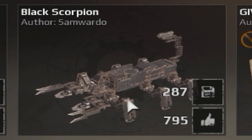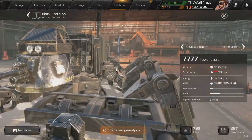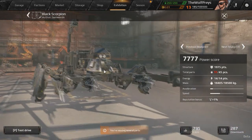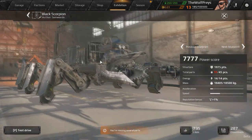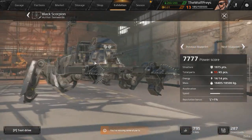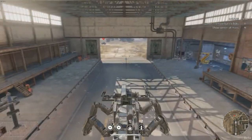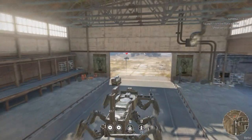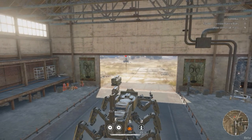Over here on the second page there is something called the Black Scorpion, and this looks like another walker — but as you guys see, it looks like a scorpion. Let's zoom out a little bit so you can see what it looks like. There are a couple of drills on the front and a couple of blades that look like pinchers — those are pretty cool. And is that a rocket launcher on the tail? That's always great. Hopefully we can actually test drive it. Let's go ahead and walk forward. This guy's actually a little bit slower than the other walkers I've checked out.